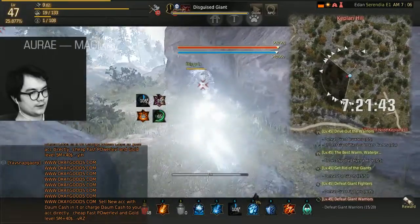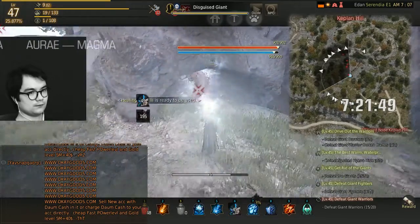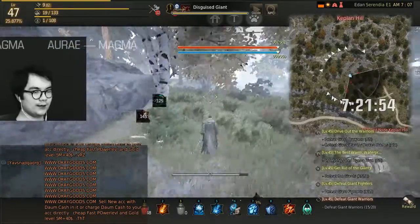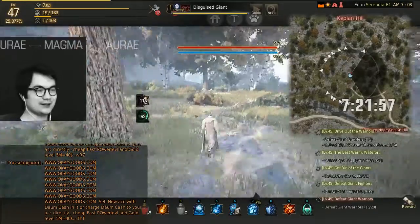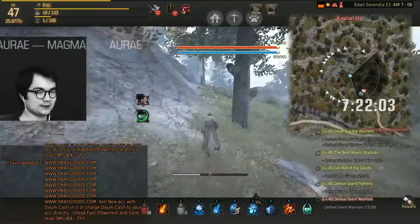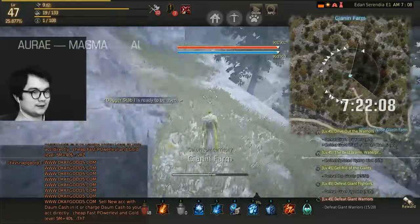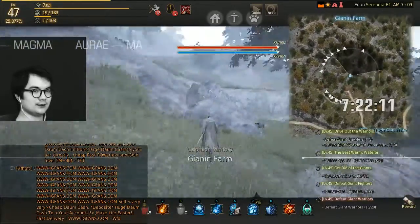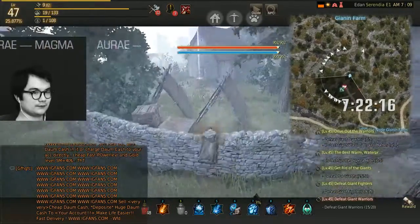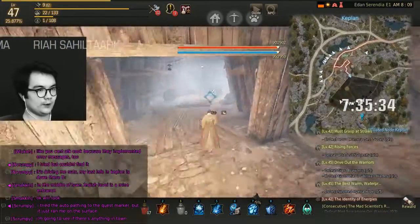How dare your existence be this convenient to my distress. This is taking a long time to kill - why would the entrance be this far away? This is ridiculous. I can't believe I'm doing this much work for one energy. Where is the entrance to the mine? I swear to god - this is not helpful at all. Oh my god, is this it?